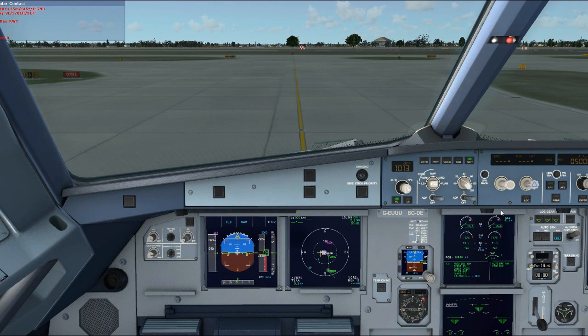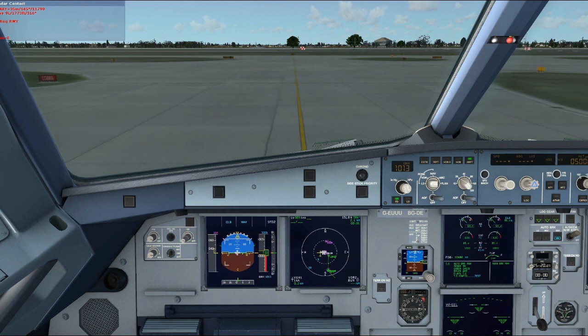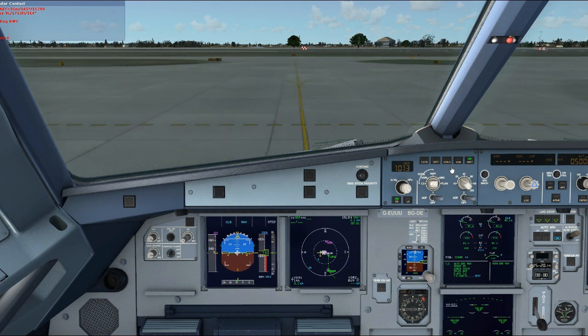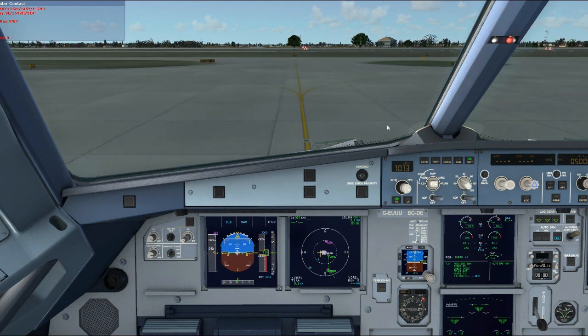The Airbus does come with a limited version of FS2Crew RAAS — it advises you when you're near runways and taxiways. However, it doesn't work with the latest patch, unfortunately. Brakes off, increasing power and starting to taxi. This thing is very, very nice to taxi — very smooth. Running through the taxi checklist: lights on, thrust levers as required, brakes checked at zero, auto-brakes max.